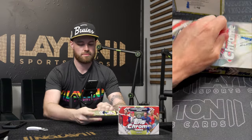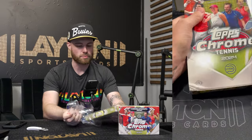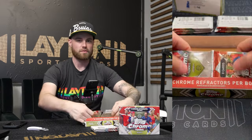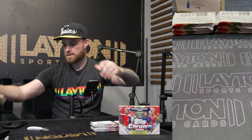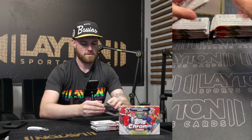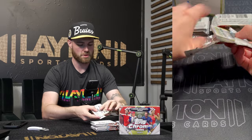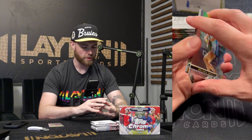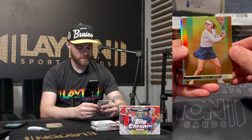Good luck to me. I'm on Topspin — I want to see the Topspin short print. There's also Let's Go Chrome in this, like a Let's Go's — chases over multiple products for different sports. Should get three autos and a few numbered refractors as well with our base design. There we go — a Sophia Ken, non-numbered. That is a Clay Court, one in 12, so it should be one per box on average.